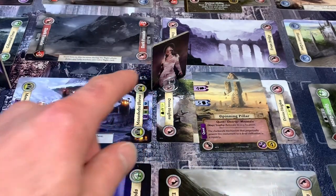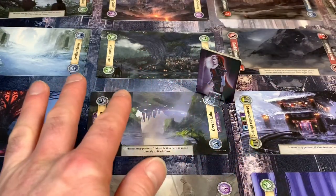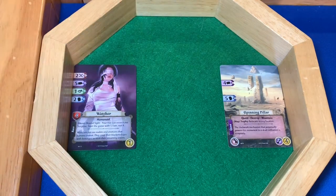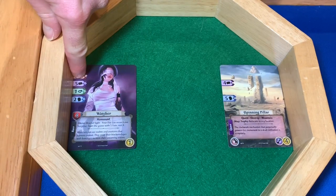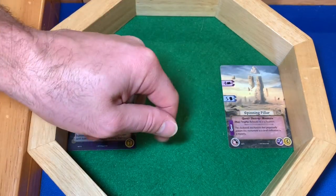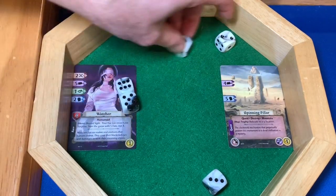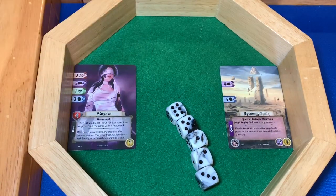Claudia has no more AP, so she makes camp. With the Watcher's final AP, we give the Spinning Pillar a shot. I need five dice for my five study skill and need four successes. If I don't get four, I lose all successes when we go to the night phase. We rolled: one, two, three, four, five — wait, we need five successes? We only got two. Too bad, but we move into the night phase.